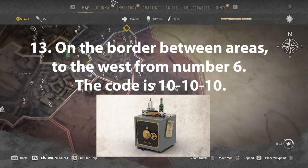On the border between areas, to the west from the number 6, the safe code is 101010.